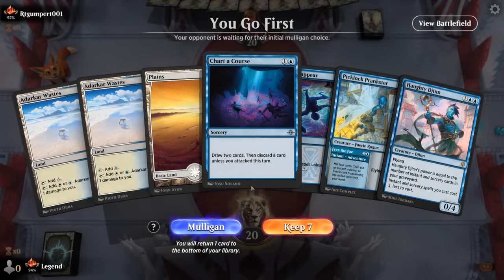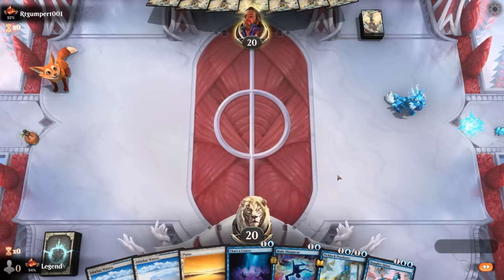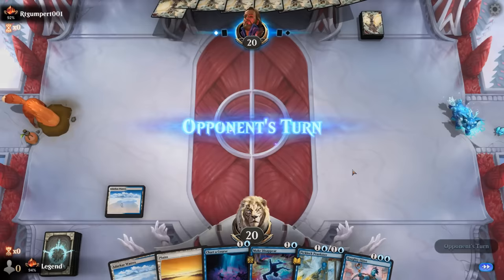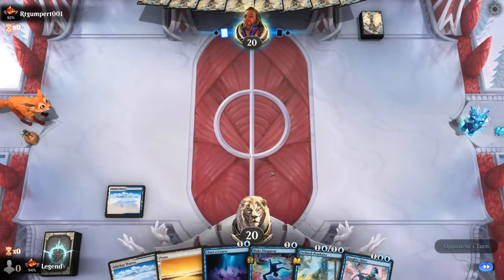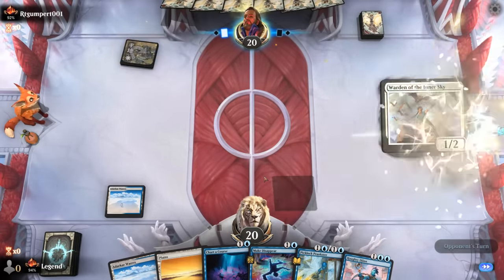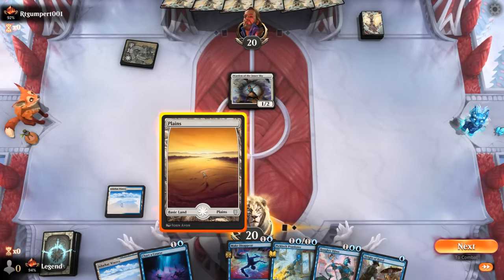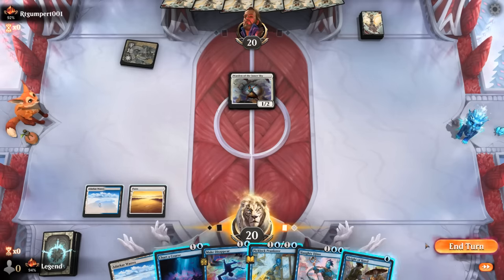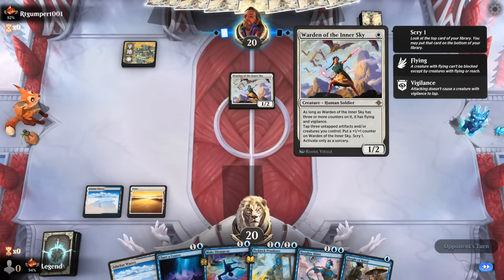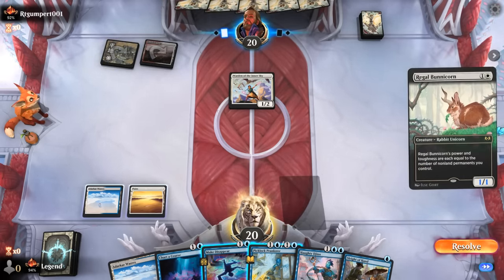We're on the play with a decent hand, keeping up Make Disappear and Prankster on turn two, then filling the graveyard for Haughty Djinn. We drew both Adarkar Wastes, so we'd like to find a painless blue source eventually. The Warden points toward a red-white tokens deck, and a Bunnycorn — that one's kind of scary, so let's counter it since it won't stay small for very long.